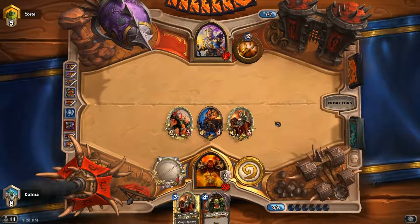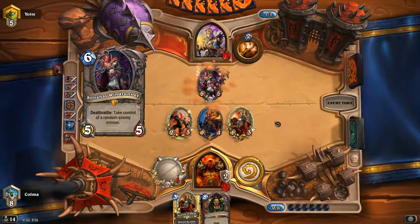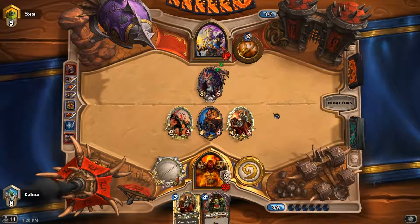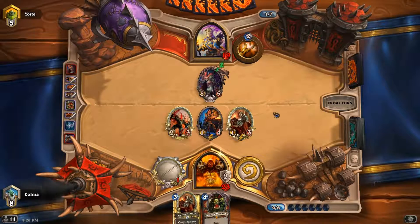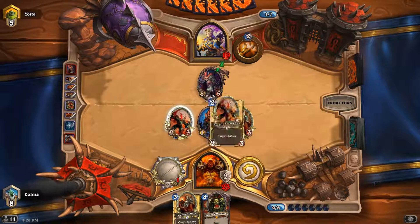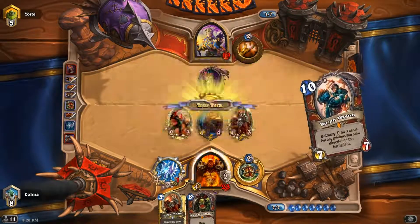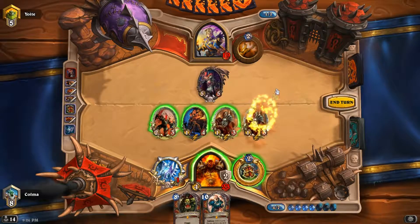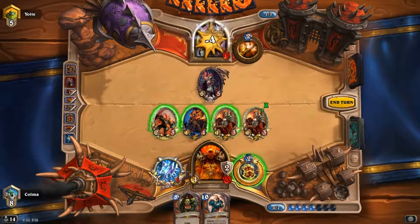I still don't want to see a Cabal Shadow Priest. Interesting. Spellbreaker could be good. That's annoying. But how much damage do we have? That could be 5, 9, 10, 11. Could it be down to 8? We have a Grommash around. I think maybe just go all out for the face here — just ignore Sylvanas. That's what I'm gonna do.